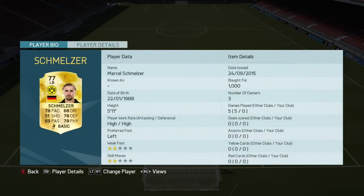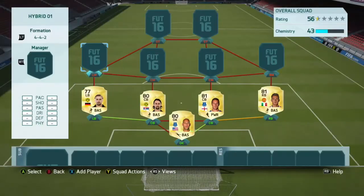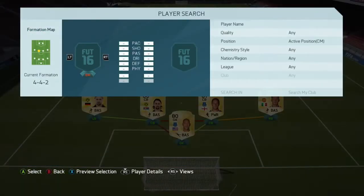The left back is going to be a German player — Schmezer. You can pick him up for about 1k. He has 78 pace, 78 defending, and 78 physical. As you can see, it helps the left mid as well. I think he's a really good defender and all the defenders work well together.